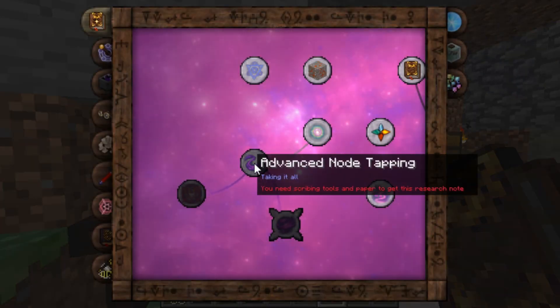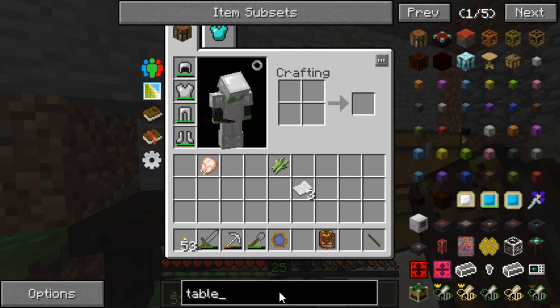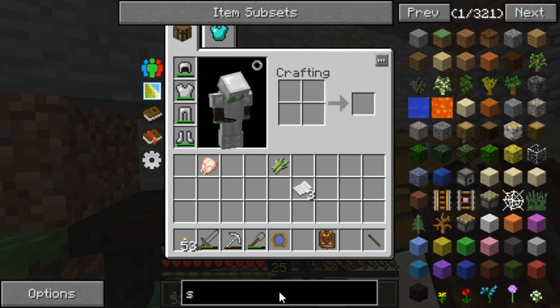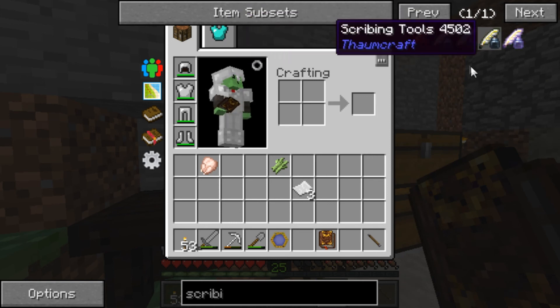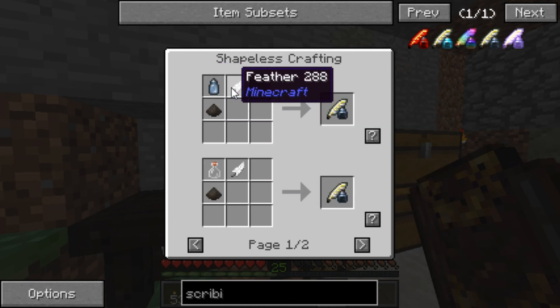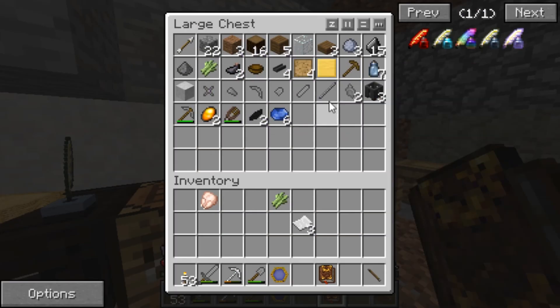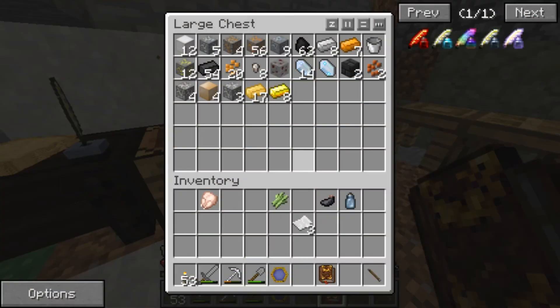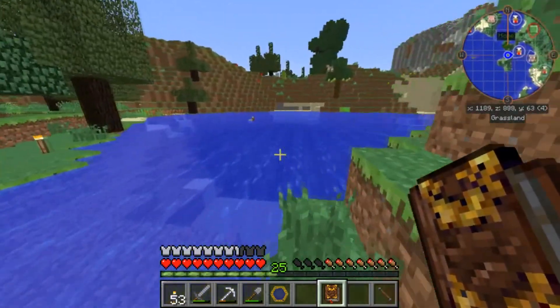Okay so let's open the book. We need scribing tools — it was the glass vial, a feather, and the ink. Let's see: the ink, the vial, and we need a single feather. Let's run out and kill a chicken. Apparently there's one right here. There it is.